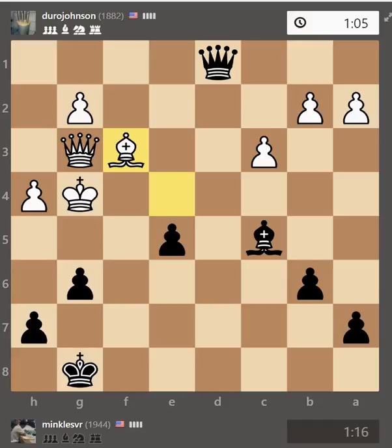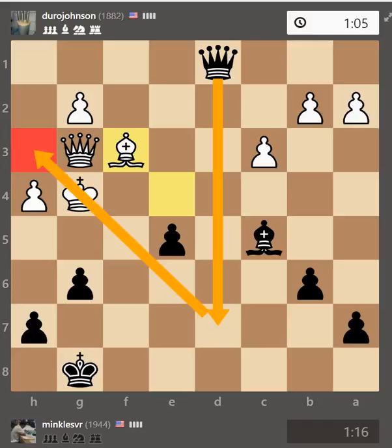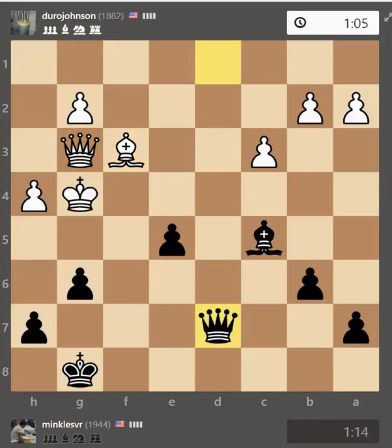Here he played a mistake. Why is this a mistake? Because my queen will come to d7, and then all the escaping squares are cut off — that's the problem with bishop to f3, queen d7, and g5. There are two checks possible, but the problem with bishop to e7 is he has king to h6.